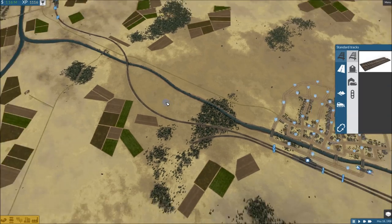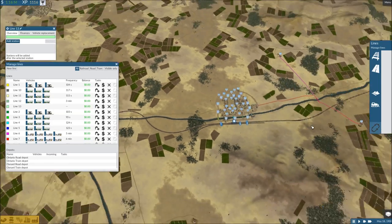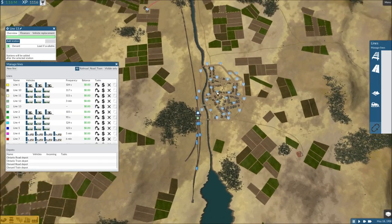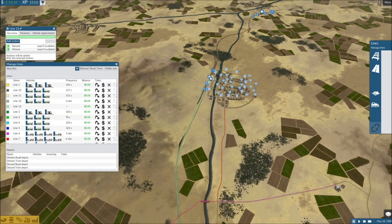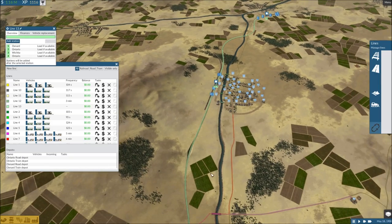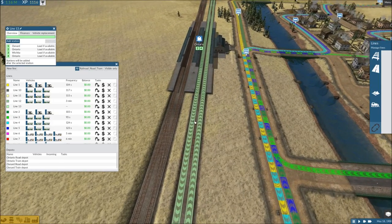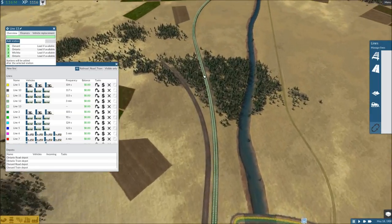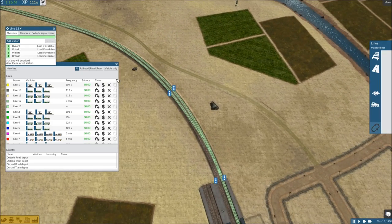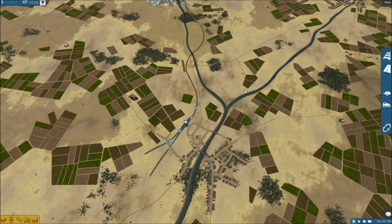These guys are now connected and I'm going to set up a very simple line. Let's keep adding stations as we go — start at the end down here, go one and then two, hit over here, stop back in Ontario, and then go back to the beginning. Zooming in to double-check these are all correct. No need to transfer here, so we'll stay on the right side and make sure the tracks and signals are working correctly.